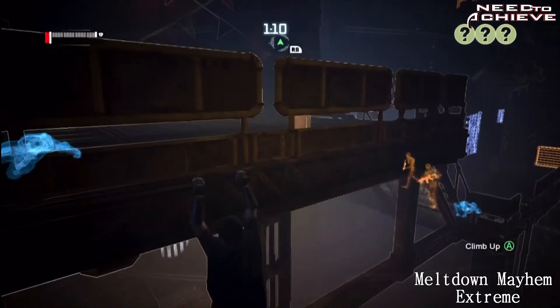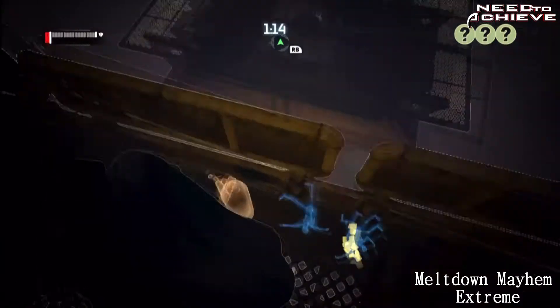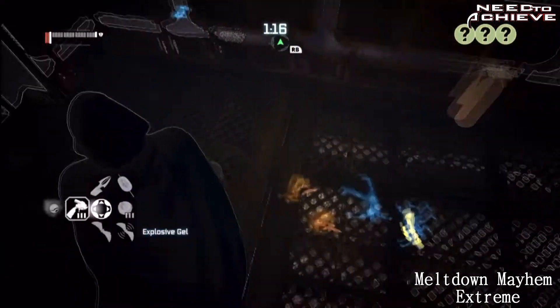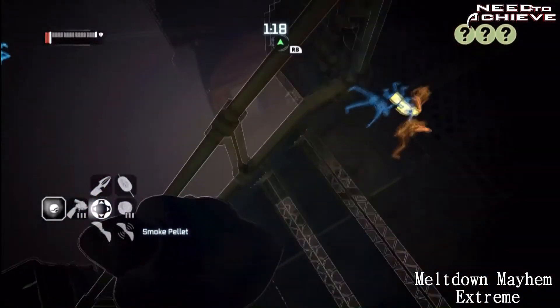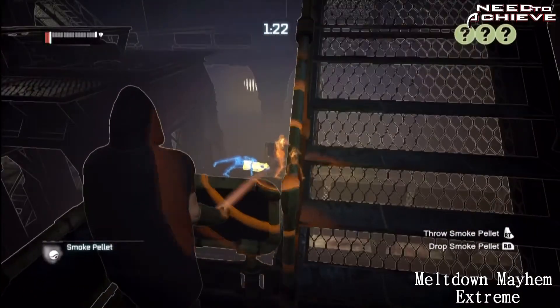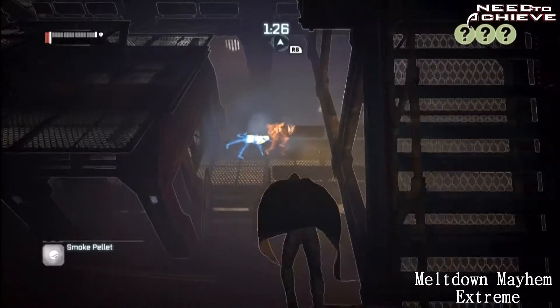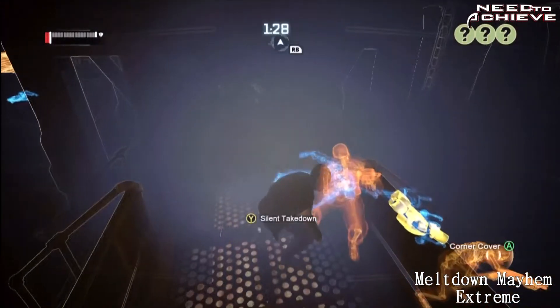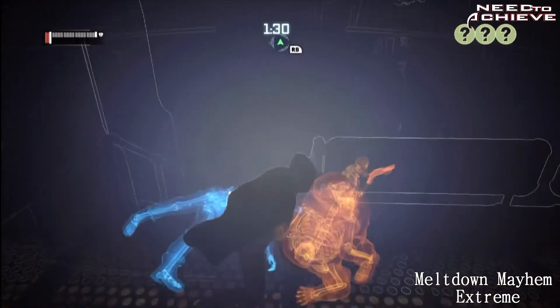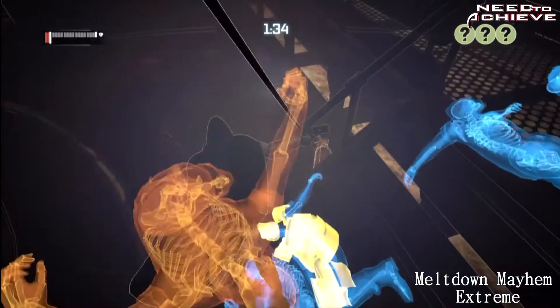I've tried this multiple times and I can 100% guarantee that the first two challenges — the zip kick and the slide kick takedown — work every time if you don't mess it up. But I can't guarantee that the double takedown from a ledge will work every time, because the enemies might not even come there. You might have to get seen so they'll come up, or try it in a different place. As long as you get two of them off the ledge, it doesn't matter how — just as you've seen in the video.